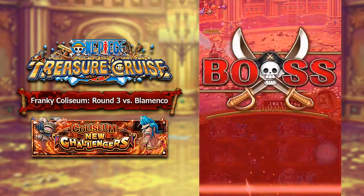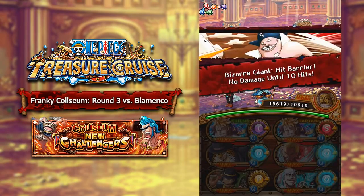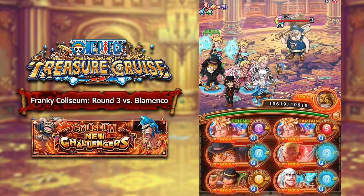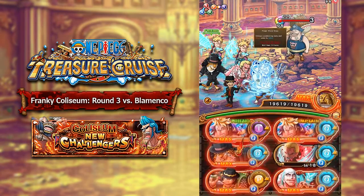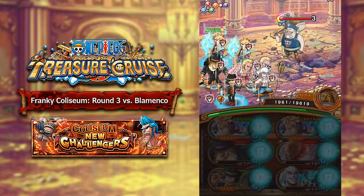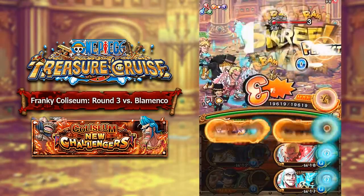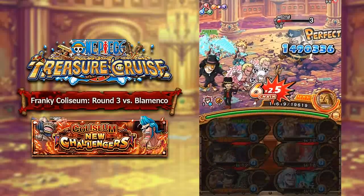Moving on to round number 3, it is against Blumenko. Blumenko is pretty tough, however a double NL team with some stable recovery can actually beat this guy pretty easily, but it might take a decently long time as he has approximately 5 million HP. With this team I'm able to kill him in 2 turns, but with a double NL team it will take a bit longer. If you get him under 20% HP he's basically going to one-shot you, so make sure you don't get him under 20% when he's about to attack. He also has a delay protector, which makes him quite annoying to beat.